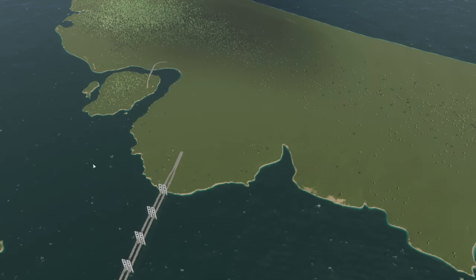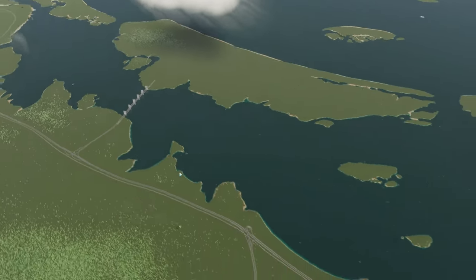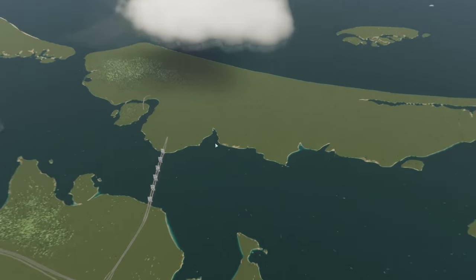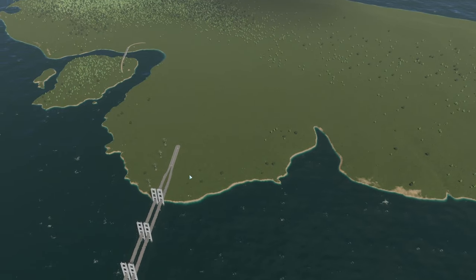Here we have the starting area. This is a North American themed map — I love the island we get to play with here. The cool thing about this map is there won't be any snow, which is great because it's kind of difficult to build when your whole map is snowed in.